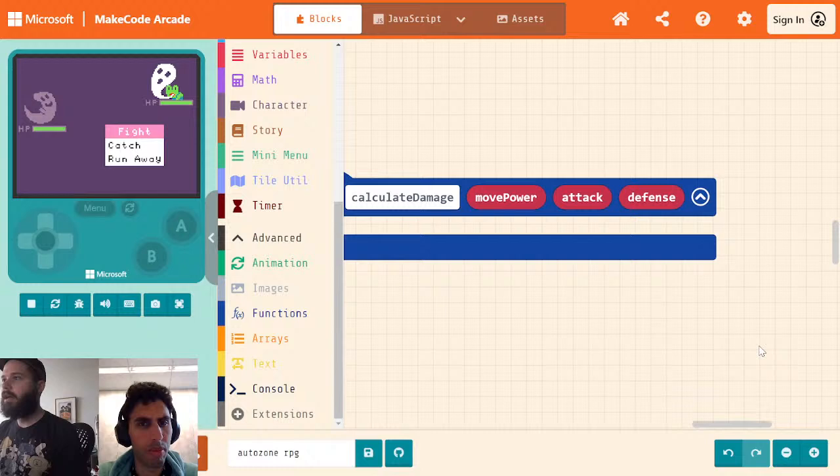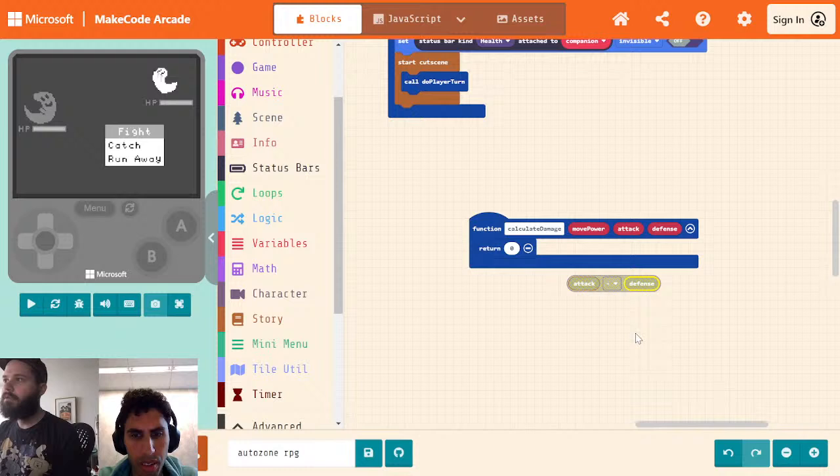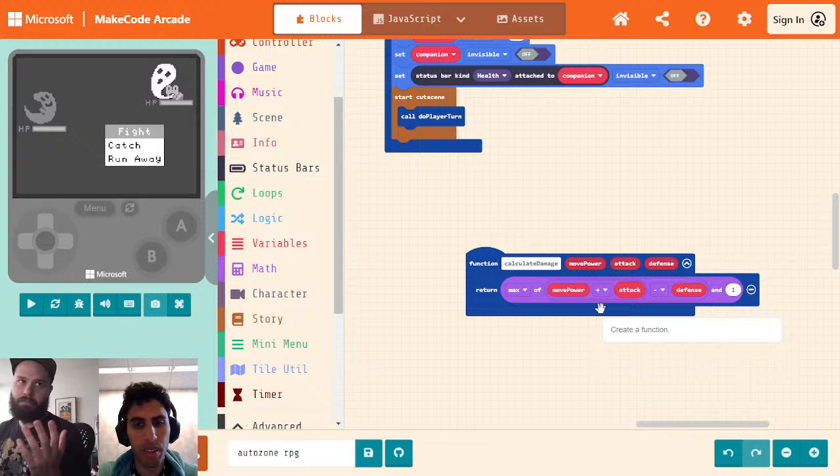The simplest way to do this would be to return something like move power plus attack minus defense. If we have a move power of 10, attack of zero, and defense of 20, we would do no damage. That's obviously not good. So we're also going to clamp it a bit — we're going to do a max between this and one. So if this goes negative, you're always going to do at least one damage, just like in Pokemon.